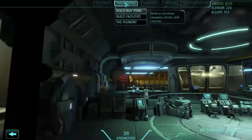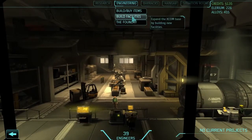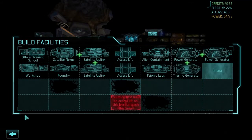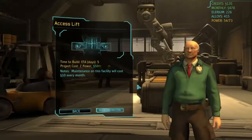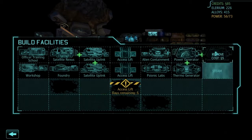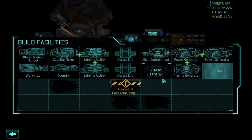We're going to have to open up an access lift. The main reason is that we need to put the hyperwave generator somewhere. Let's begin that construction. I don't want to put it here because this is where all our power belongs. I'm probably going to put it underneath the psionics lab — maybe not, I'm not sure. If anyone has ideas on good layouts for stuff here, let me know.